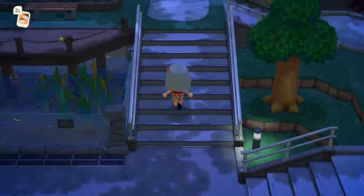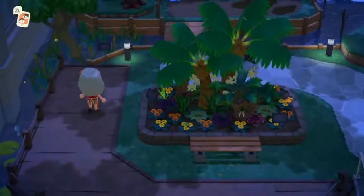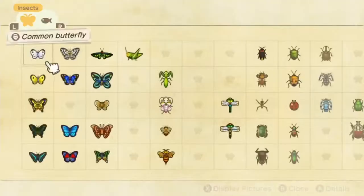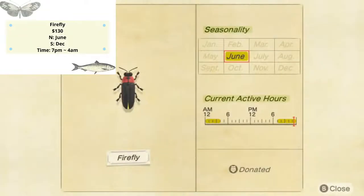The very last bug I'm going to talk about is fireflies — this little angel right here. We can find them near the riverside. Fireflies are actually kind of unusual, and not only because they're so beautiful — fireflies only appear in June. If we miss this little beauty we will never ever be able to get it until next June.